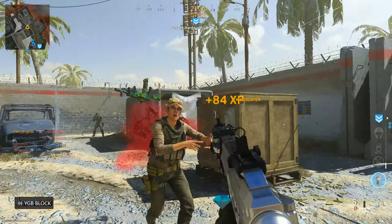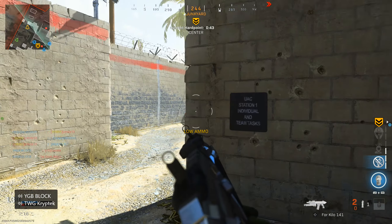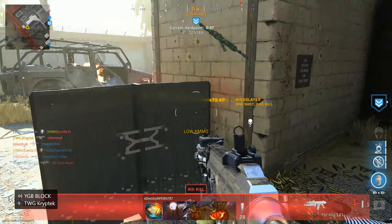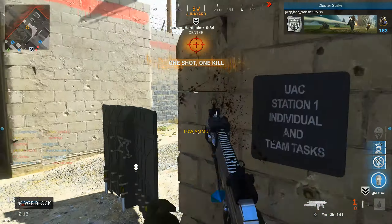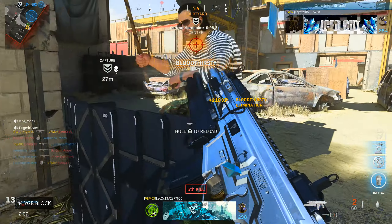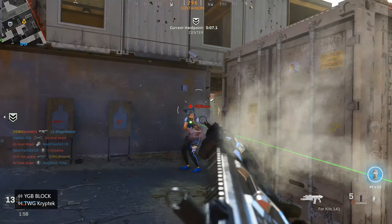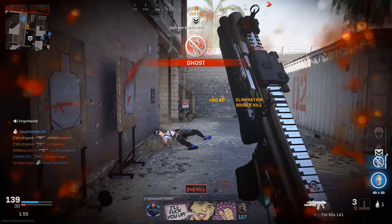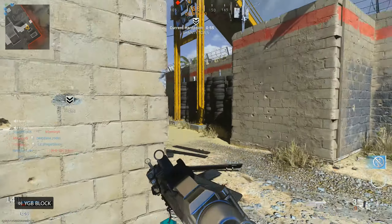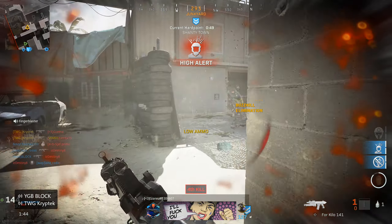I bet you this Kilo class — I don't know about that one. Oh, it's a one-shot point blank — get f***ed! Oh, there's a kid over there on the hard point. I'm gonna try it just for the Kilo. There's a little bit of recoil, just a little.